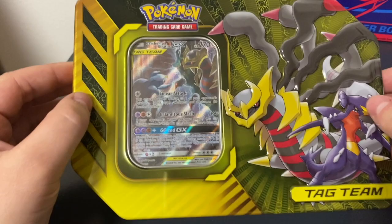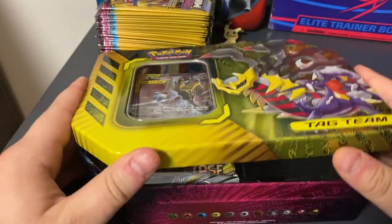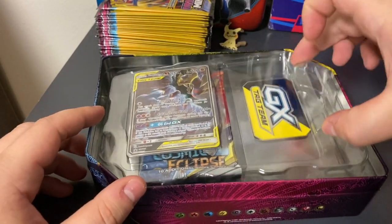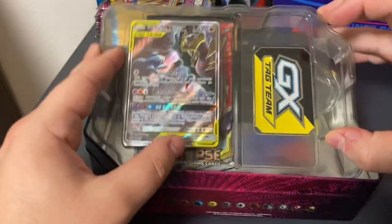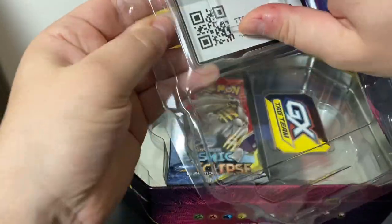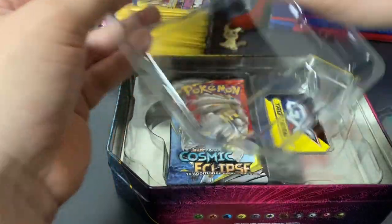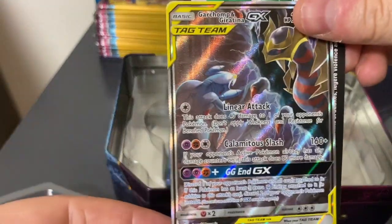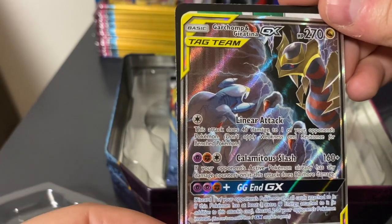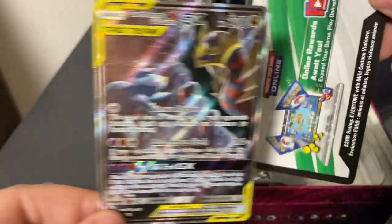So we got the tin. I took the plastic off to give me a little bit of a head start here. So we're going to just dive right on in there. We have the Garchomp and Giratina GX Tag Team card — promo card there, beautiful artwork.